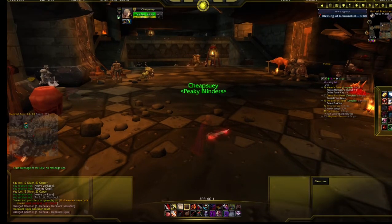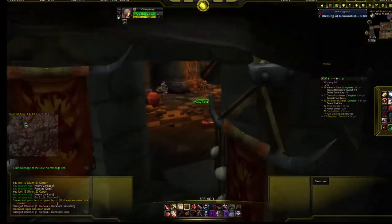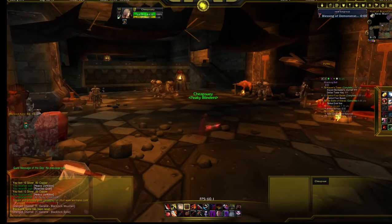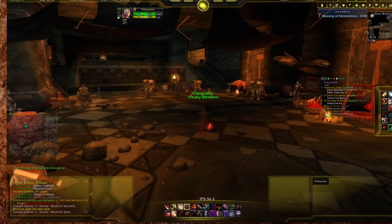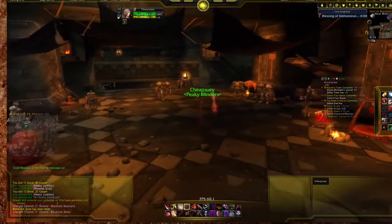As you can see we are inside Blackrock Spire dungeon which is divided by two wings — Upper Blackrock Spire on the left side and Lower Blackrock Spire on the right side — and we are going to run Lower Blackrock Spire for this grind.